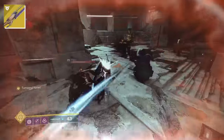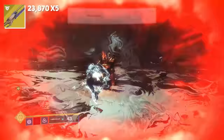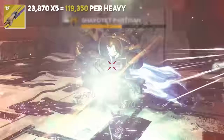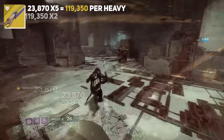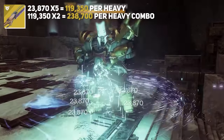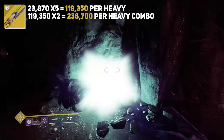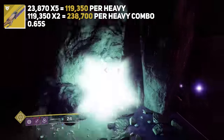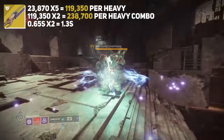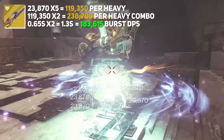To test Worldline Zero's damage, we brought it to the target. Worldline's heavy attack was hitting for 23,870 damage, five times, for a total of 119,350 damage per heavy attack. When you use the second heavy attack, that damage doubles to a whopping 238,700 damage. From the point of activation, each heavy attack takes about 0.65 seconds each, or 1.3 seconds for both, bringing your burst DPS when using both Worldline Zero heavy attacks to around 183,615 damage per second.